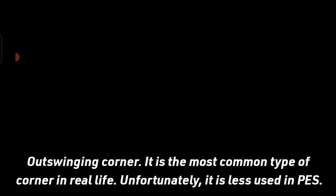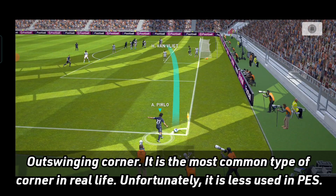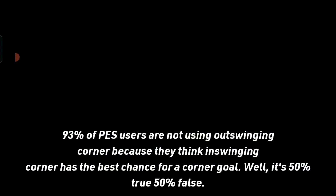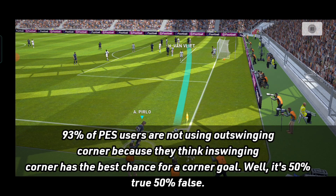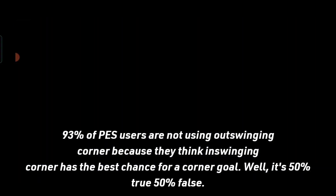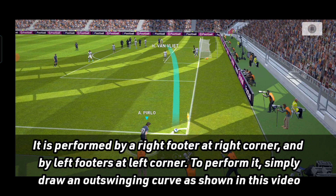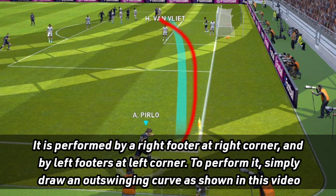Type number 2: Out-swinging corner. It is the most common type of corner in real life. Unfortunately, it is less used in PES — 93% of PES users are not using out-swinging corner, because they think in-swinging corner has the best chance for a corner goal. Well, it's 50% true, 50% false. It is performed by a right footer at right corner and by left footers at left corner. To perform it, simply draw an out-swinging curve as shown in this video.